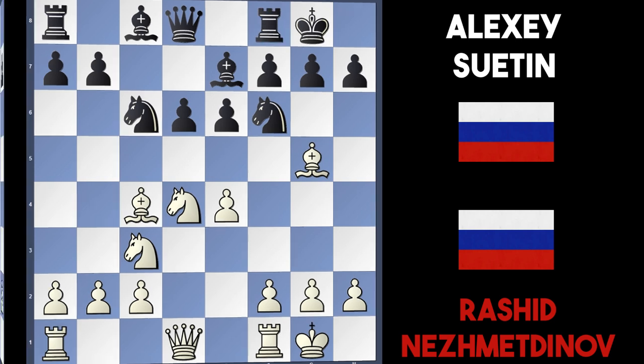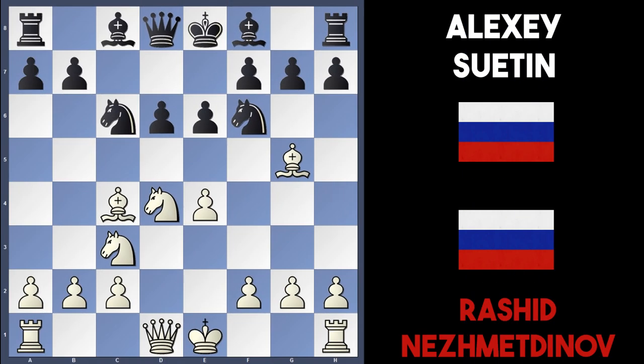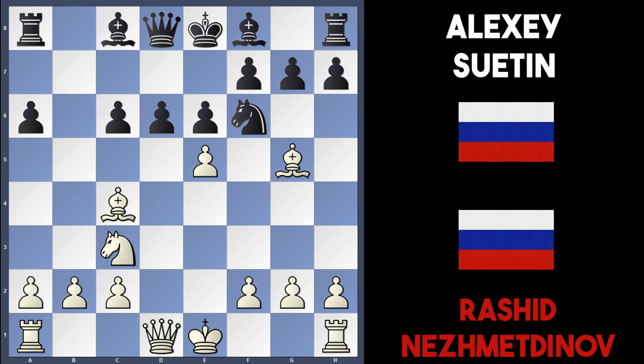Black's got a very solid structure. However, black decided on a6 instead, maybe preparing to play b5 and hit this bishop on c4. To avoid this, Nesmetinov simply captured on c6 — Nxc6 — black recaptured, and now Nesmetinov played a very strong move indeed. I wonder if you'd play this in your games: he played the move e5.